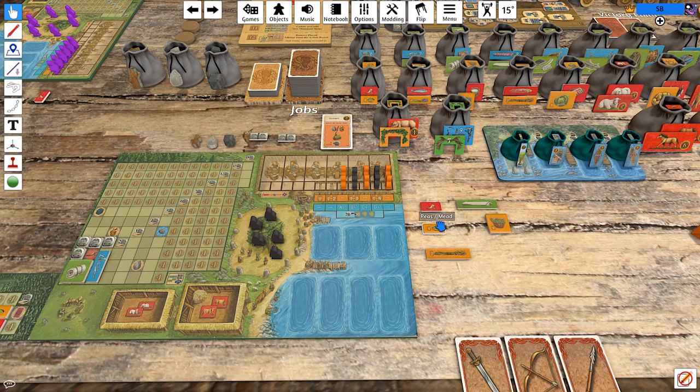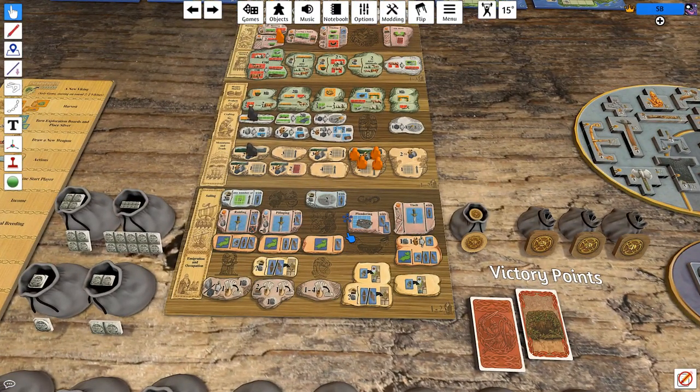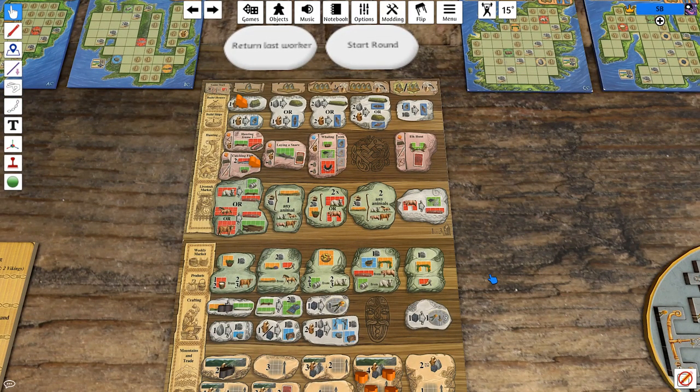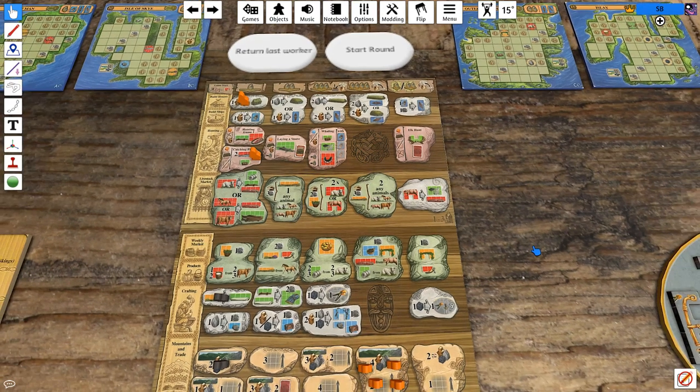We could do grain, mead, peas for the food, or we could try to secure some additional food. Another thing we could do is build a ship early, try to get one use out of it, and then emigrate it right away to dramatically reduce the amount of food we have to pay out over the game. Another thing that might be a good idea early is to try to secure some kind of breeding pair of animals. We have money and beans — we could go for a sheep thing really early this game.